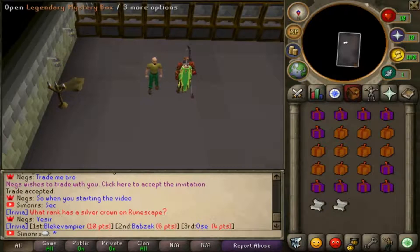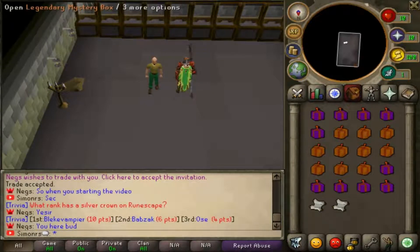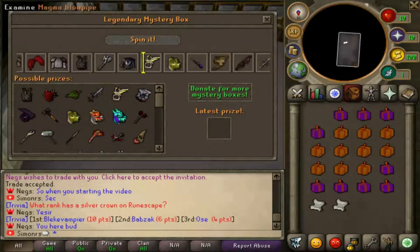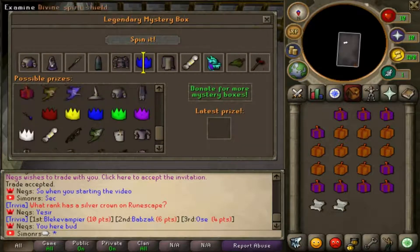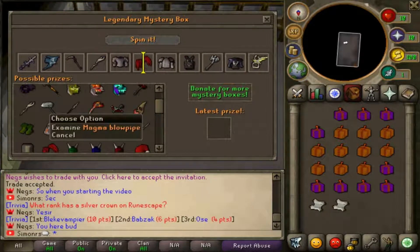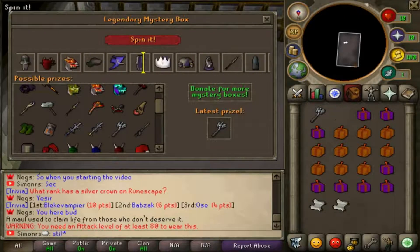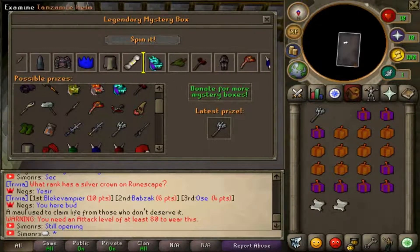First let's try opening these mystery boxes - we have 10 legendary mystery boxes and we have 10 normal mystery boxes, so why not let's open them. Oh, we have a spinning interface, I didn't know that. They even have customs - a magma blowpipe, that's actually very interesting. It's actually custom, and we're gonna get a chaotic monkey. I'm gonna speed up the clip guys, be right back.